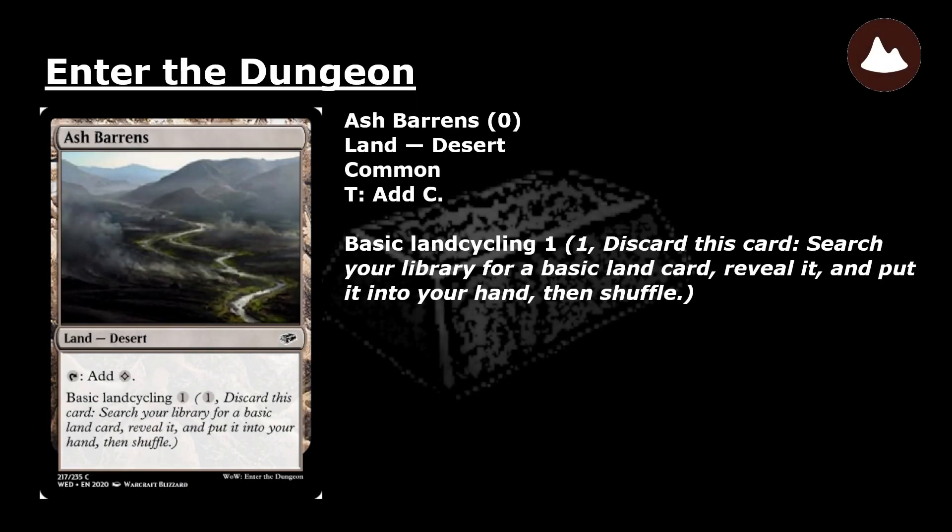Ash Barrens: a common land desert. Tap: add colorless mana. Basic land cycling 1: pay 1 and discard this card — search your library for a basic land card, reveal it, and put it into your hand. Then shuffle.